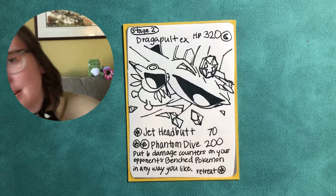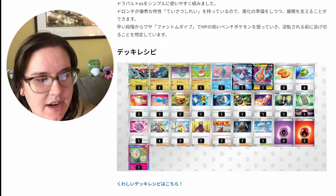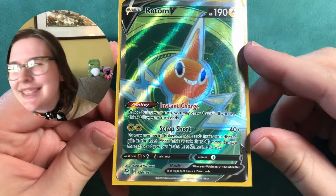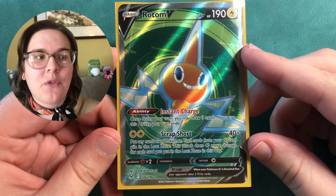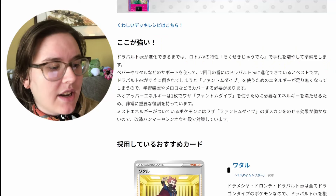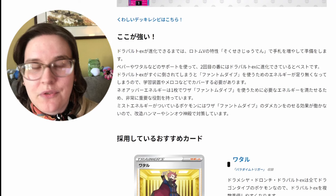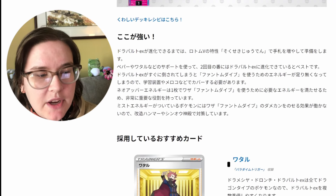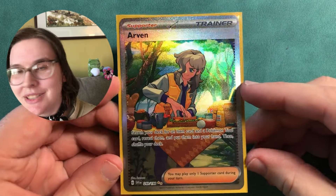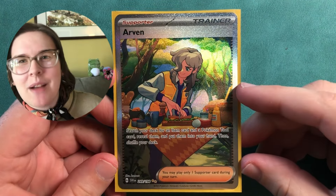Let's look at what the Kings have to say. They say that until Dragapult EX can evolve, you prepare by increasing your hand with Rotom V's characteristic — the Instant Charge Rotom, which is very beneficial for many decks, especially Charizard. You get to grab cards while waiting to evolve. It is best if you can evolve into Dragapult EX by the second turn, using supports such as Pepper — which is Arvin in English, and it's such a better name, I'm jealous — and Wataru, which is Lance.